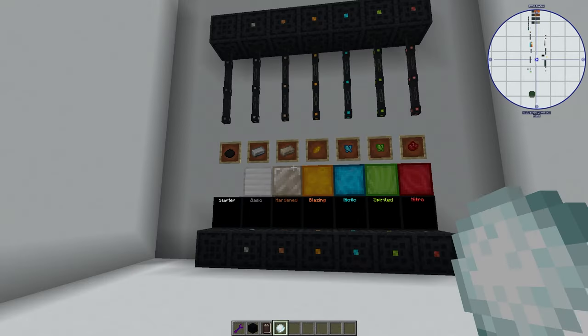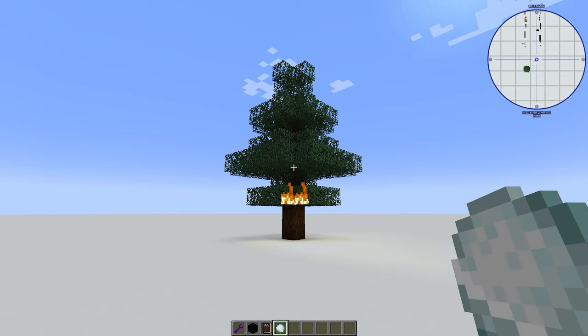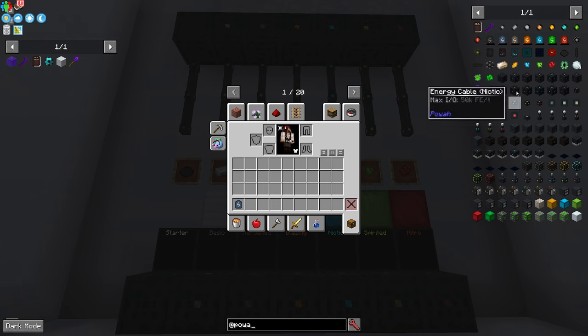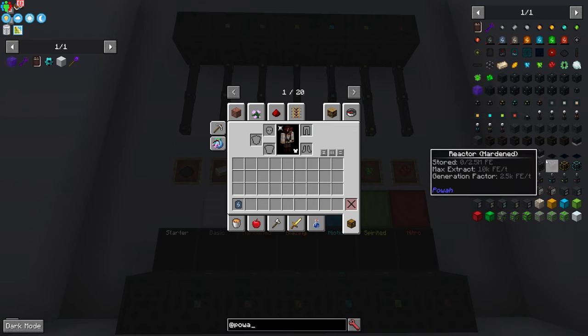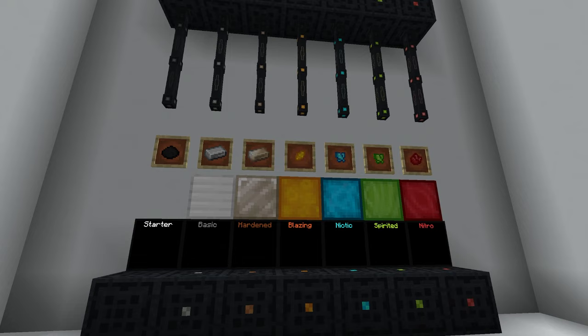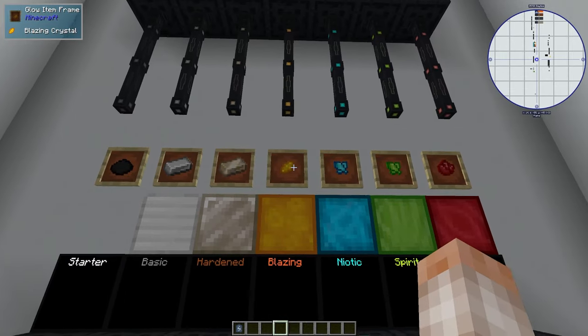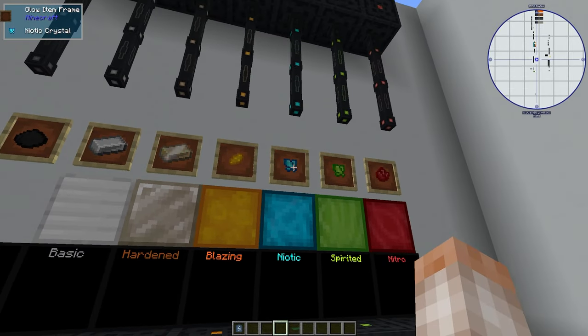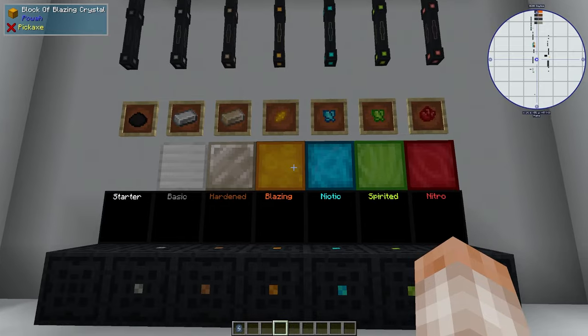The three primary goals of this mod are power generation, storage, and transport. It also adds a few fun items like the charged snowball, which strikes lightning and starts burning things when thrown. When you search JEI there are basically just a few blocks with various different tiers. Tiers range from starter all the way up to nitro, the most powerful, and each tier costs a bit more to make. Everything is color-coded making it easy to tell blocks apart. Starter uses minimal materials and dielectric paste, basic uses iron, hard uses energized steel, blazing uses blazing crystals, niotic uses niotic crystals, spirited uses spirited crystals, and nitro uses nitro crystals.